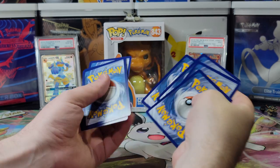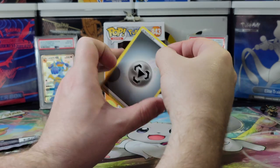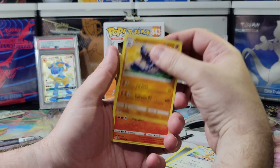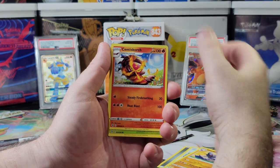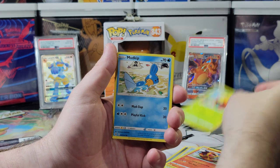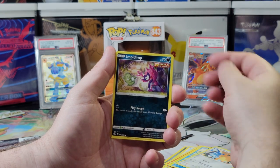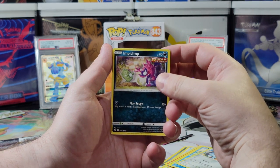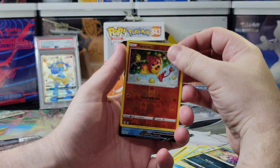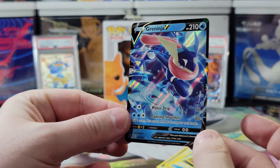One, two, three, four. What's the energy? It is Psychic. I'm gonna say Dark Steel — one day. We got: Stantler, Gliscor, Scenti Scorch, Gossy Floor, Mudkip, Sand Shrew, Q Font, Impidimp — I like saying that name — a Pan Sear, a Reverse Holo, and a Grey Ninja V! I really like Grey Ninja. Oh, that's a good pull!